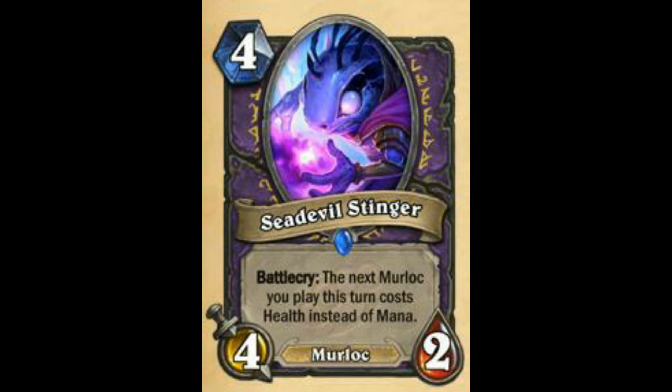Next is Sea Devil Stinger — whenever you play a Murloc, reduce its cost by half this turn. I don't know if people will play Murloc Warlock. People may try this card but I need to see more Warlock-only Murloc cards with synergies. You only printed one Murloc Warlock card — it's not going to change a lot of things. This card is still going to be good — probably next set it will be very good. For now, 60 out of 100.